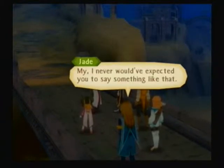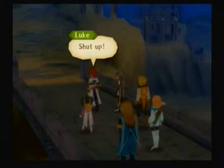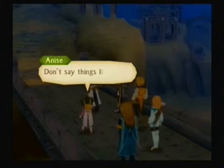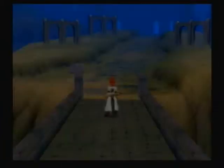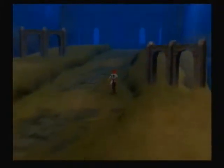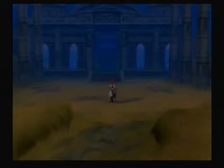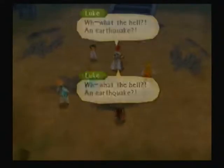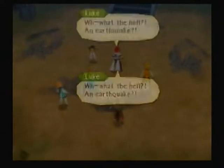I never would have expected you to say something like that. Shut up. We gotta go. I sure hope this bridge is still here when we come back. Don't say things like that. There's only one other person who knows about it — he'll take care of it. Besides, he might give us a rope. An earthquake? That's really obnoxious. Stop it.